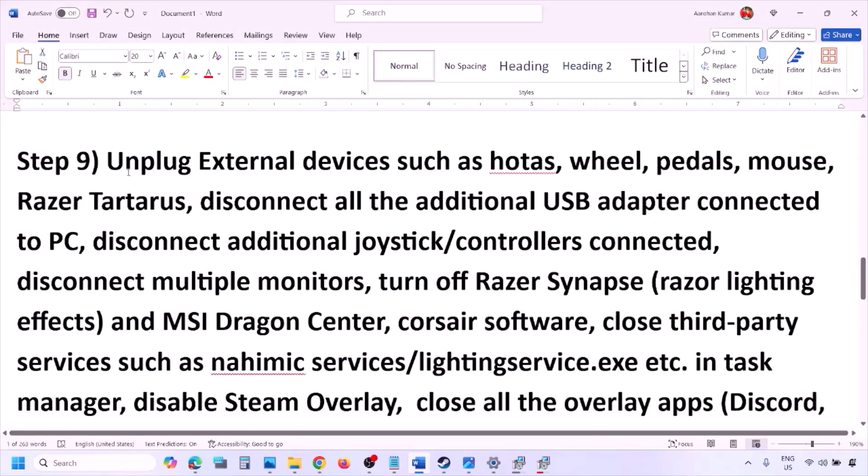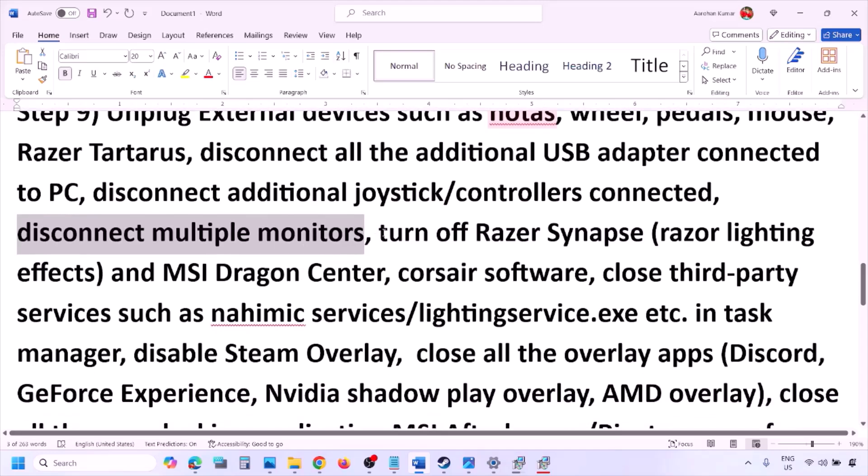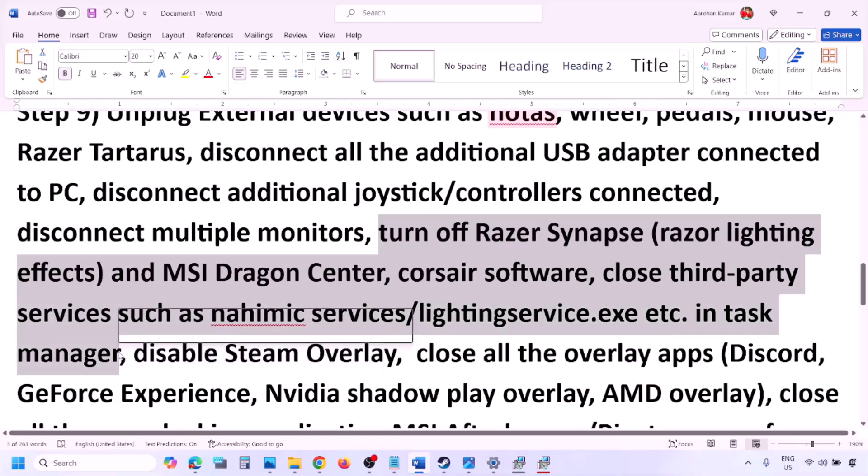The next step is to unplug all external devices you are not using. If you have a HOTAS, wheel, pedals, or any USB adapter or dongle connected, disconnect them. Disconnect additional controllers, and if you have multiple monitors, try launching the game on a single monitor. Also close any third-party services or applications running.